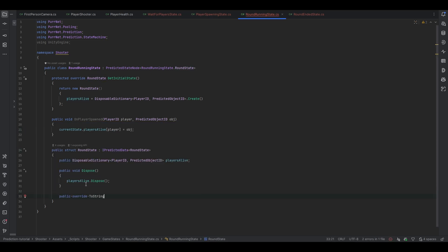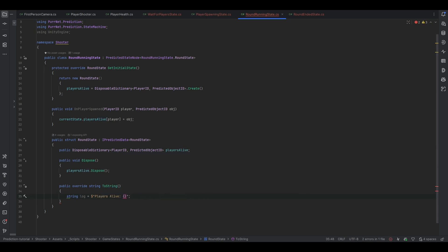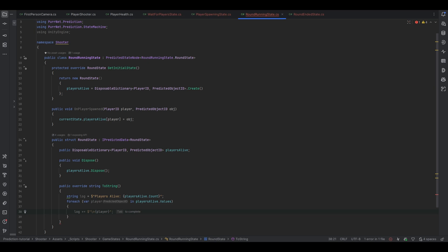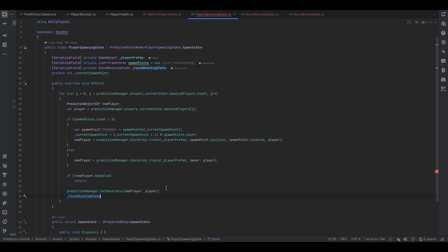Inside the round state I'm going to make a to string, and the reason for that is we can more easily debug it. So let's make a new string for the log — this is going to say players alive, then players alive dot count. We can for each through the players alive values and log them out, making a new line and adding a little indentation. In the spawning state, when we enter the state, we spawn for every player, and we set a reference to the round running state. After spawning, we call round running state on player spawned, passing the player and the new player value.